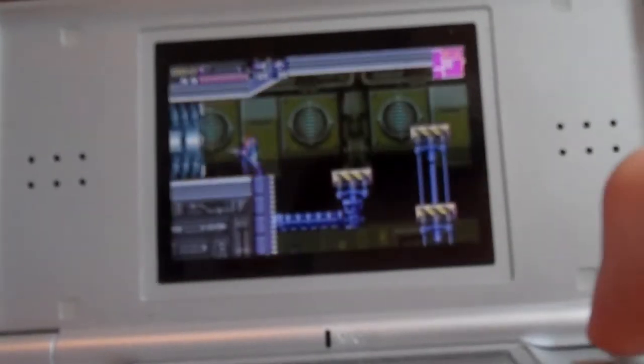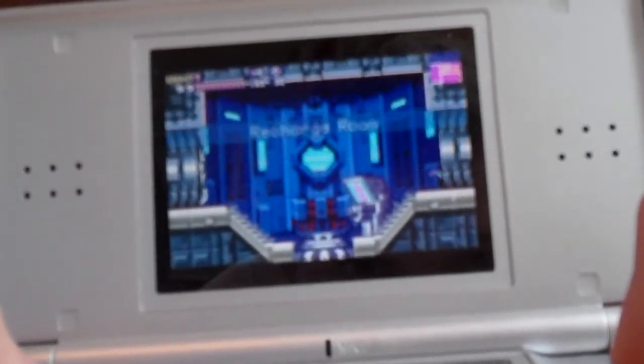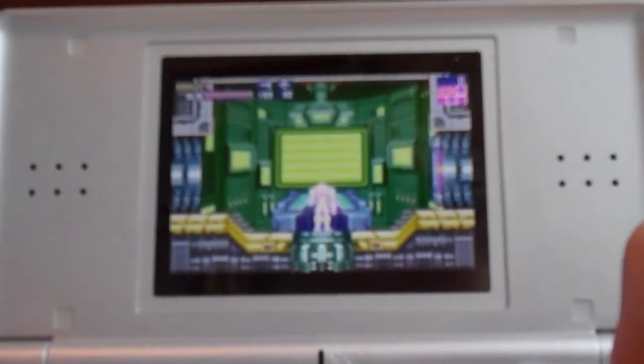That way is a lot easier than the speed booster one. Now once you do get back, just simply walk over to the navigation room. I don't know if you have to keep your speed booster or not, but just in case you do, hit down and then walk over there.